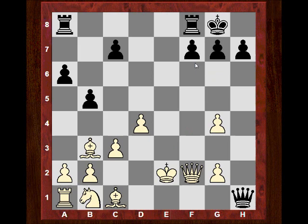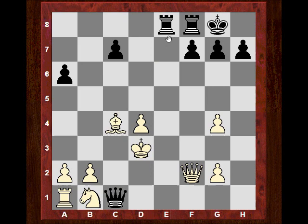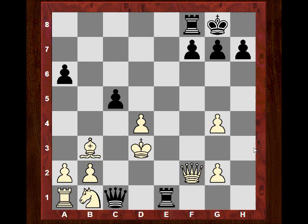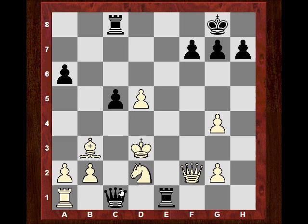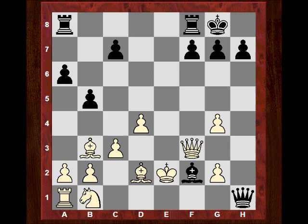After Qxf2, Qxc1 — technically Black is going to be better from this analysis. The e-file is very dangerous; the queenside is still lacking in development. Black can try to shred the White king's pieces with c5, and it starts to look nasty — c4 is a threat. If White has to give up the rook, that's completely lost. So the move Cappa played calmly was Bd2, keeping the threat on the f2 bishop.